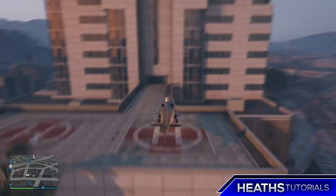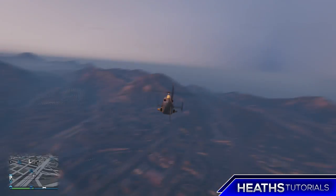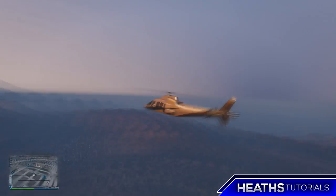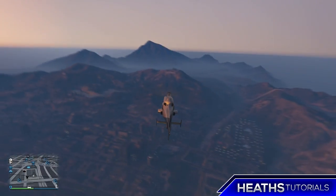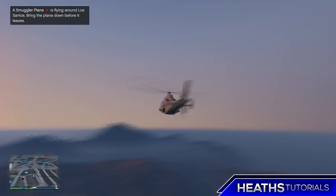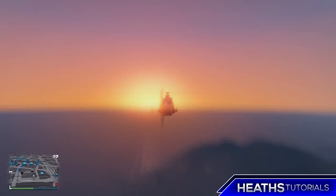First off, what you're going to do is get in a helicopter of any type. You're just going to take it up into the air to a pretty high altitude where you'll have time to mess around in the air when you jump out to skydive. Once you get to altitude, you're going to jump out because the helicopter or aircraft you're in will automatically give you a parachute.